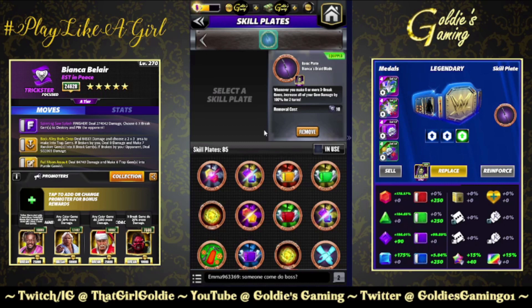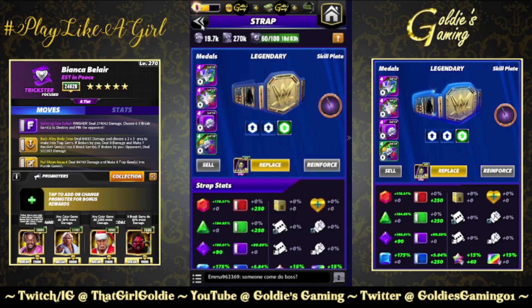This is gonna be insane. Whenever you make six or more X-break gems, it increases all of your gem damage by 100% for two turns. Yes, we can stack it, and yes, the trap gems and the submission trigger it, so this is gonna be fun.